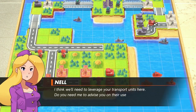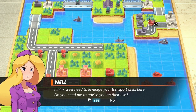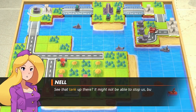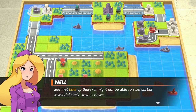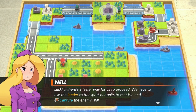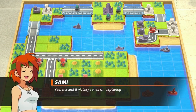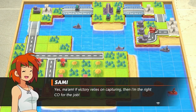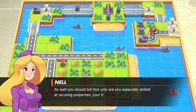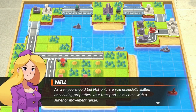I think we need to leverage your transport units here. Do you need me to advise you on their use? Yes, because it's a very underutilized thing in this series. See the tank up there — it might not be able to stop us, but it will definitely slow us down. Luckily there's a faster way for us to proceed. We have to use the land transport units to the island and capture the enemy HQ. Yes ma'am! If victory relies on capturing, I'm the right CO for the job. Not only are you especially skilled at securing properties, your transport units come with a superior movement range.